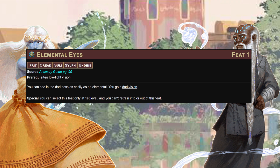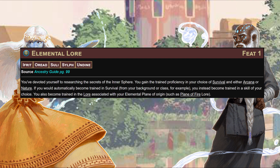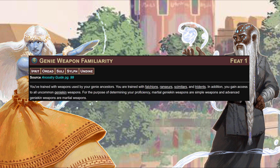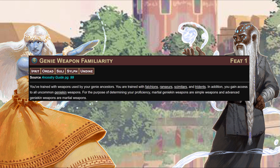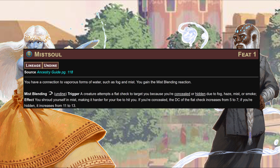Elemental Lore gets you trained in Survival and either Arcana or Nature, plus trained in the Lore associated with your plane of origin - for us, the Plane of Water. Weapon Familiarity gets us trained with falchions, lances, scimitars, and tridents, and all uncommon genie-kin weapons like the sweet sweet wish blade for our magi - martial weapons become simple and advanced become martial, as you'd expect. Mist Soul lineage gives you the Mist Blending reaction: if a creature targeting you has to flat-check because you're concealed or hidden due to fog, haze, mist, or smoke, you shroud yourself further in mist.